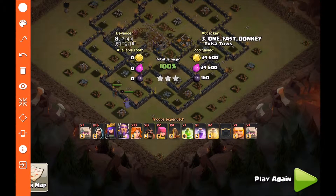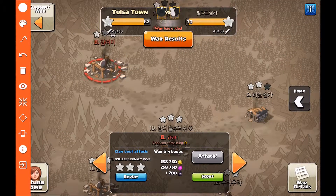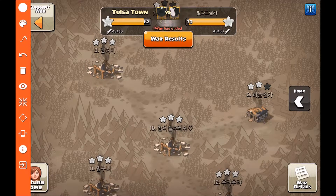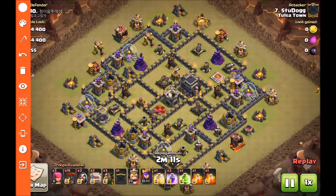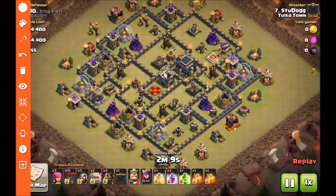Those are attacks you've got to be able to do if your clan doesn't make you sit out when you're down a hero. We are a competitive war clan, but we don't make people sit out for war — we're not that competitive. Now, last attack: dropping down to number 10, an attack from Stew Dog. This is going to be a shattered GoLoon with valks in the CC.